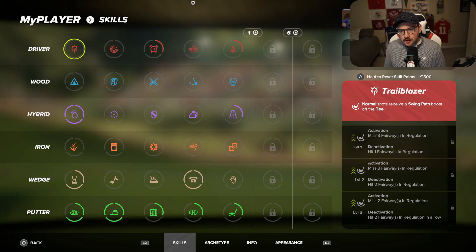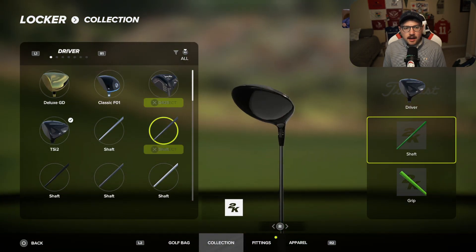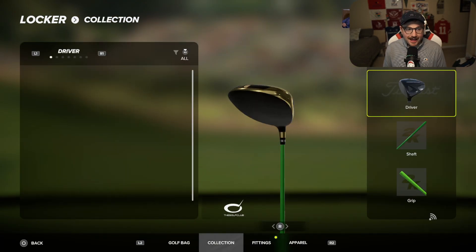Once you've gotten into the game and created your golfer, you'll go to the My Player menu and you will see the biggest change in the newest installment in PGA Tour 2K, which is the skill tree. Clubs in the game now are purely cosmetic — you can use any club you like and each club does not have different stats anymore. All of that is now found in fittings, but we'll get to that later.